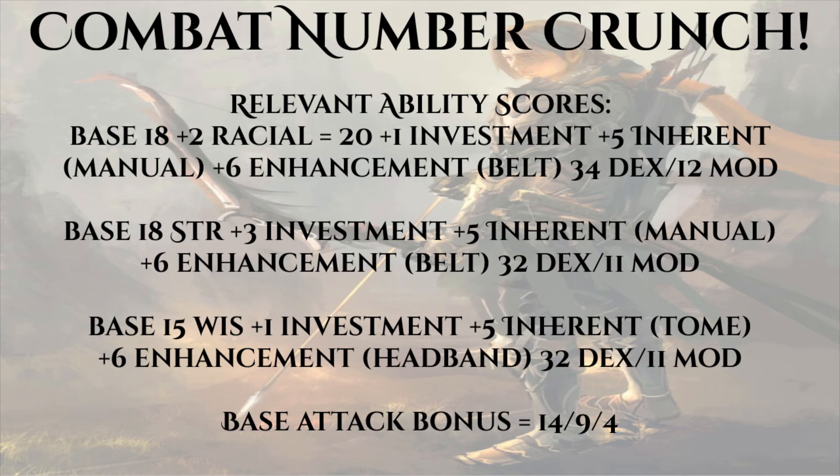If we don't plan on multiclassing Paladin, Charisma and Intelligence can be dumped — though don't dump your Constitution into the ground unless you want to die early. We're going to assume we get a Belt of Physical Perfection and a Headband of Wisdom. With tomes and manuals raising ability scores by up to plus five, we land at a Dexterity score of 34 with a plus 12 modifier, a Strength score of 32 with a plus 11 modifier, and a Wisdom score of 26 with a plus 8 modifier. Since the Evangelist dip doesn't add to BAB, our base attack rounds out at plus 14/9/4.